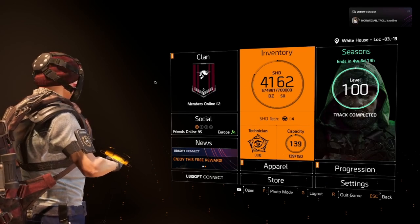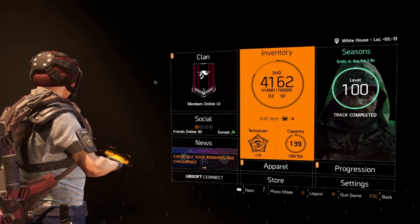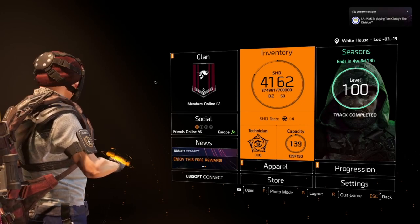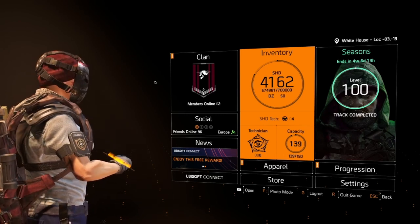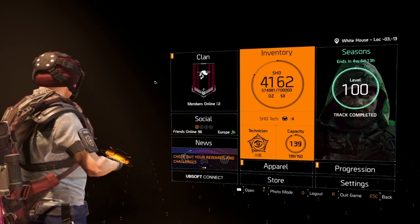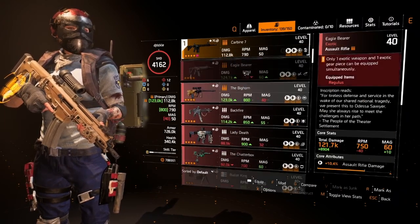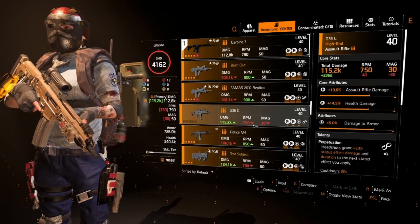Welcome back to another Division TU15 video. Today we're going to compare some guns with the Flatline talent to figure out which assault rifle is going to be the best when we log in to TU15, because expertise levels cost a lot of materials and we don't want to be wasting our guns. This video is going to be quite specific to certain long-barreled guns - the Carbine, the ACRE, the King Breaker, and the Police M4 - probably your top assault rifles in the game right now.